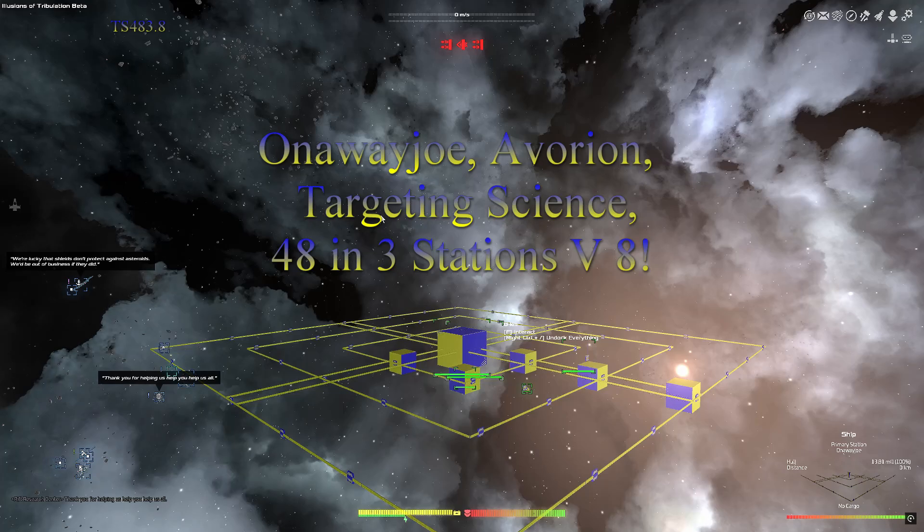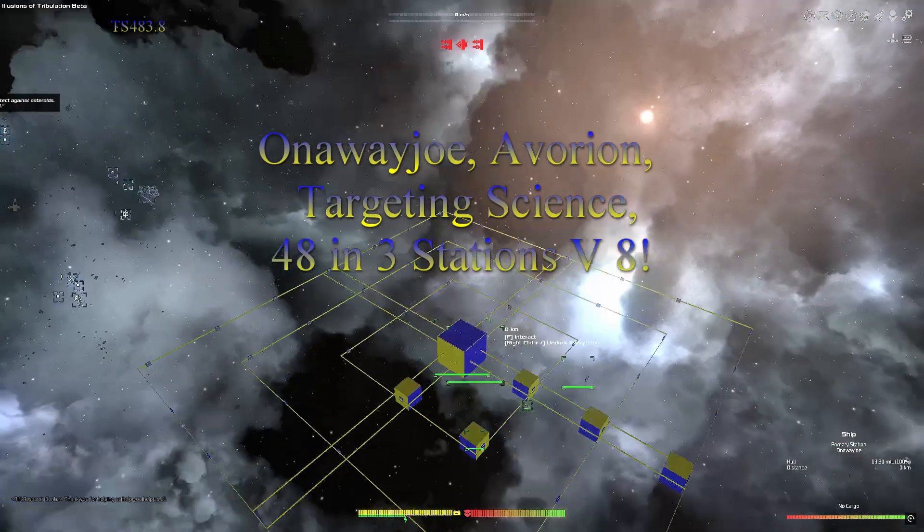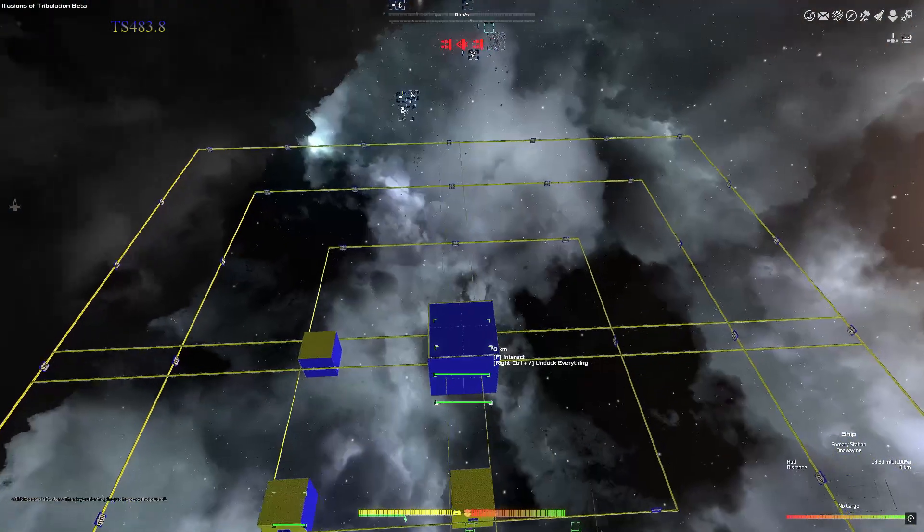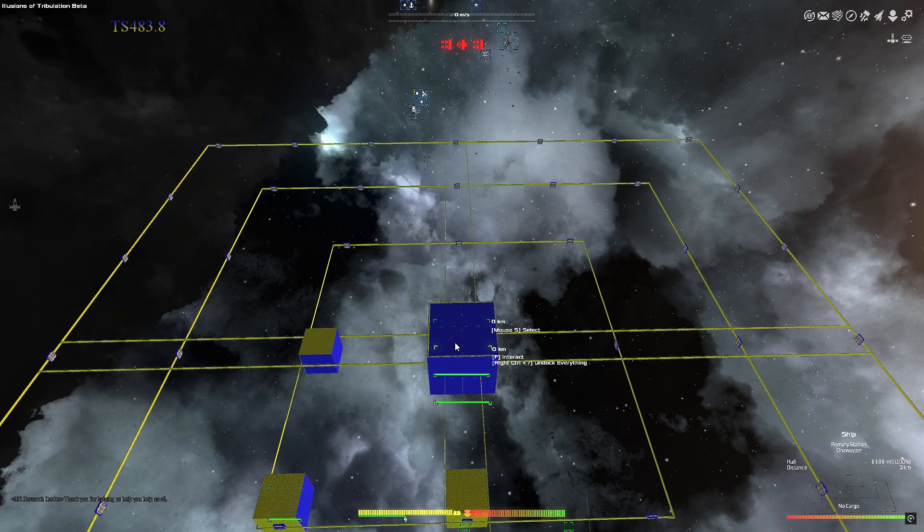Hello everyone, this is Onaway Joe. Let's get into this build. We're going to be working on the shield station this round. I haven't worked on offline building the rest of the cargo station lines, but I'm not too worried about that. I have a general idea.